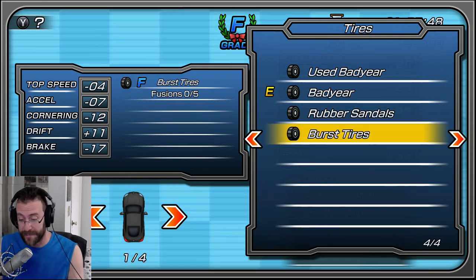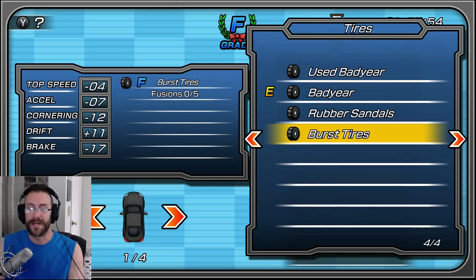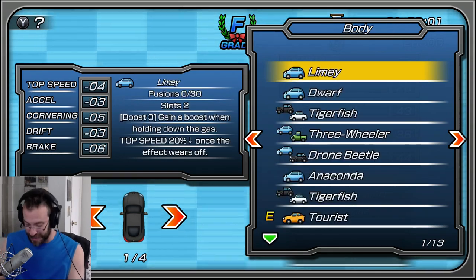Big plus though — plus eleven drift. So if you're using a course that really needs strong drift, you might actually want those tires, such as a course where you have to use strong drifting to get past it. Then there are accessories, which I haven't unlocked any yet.